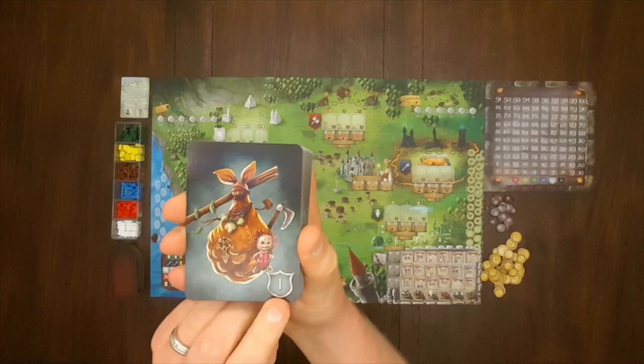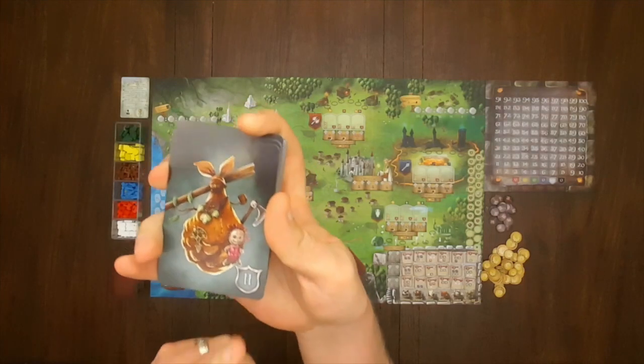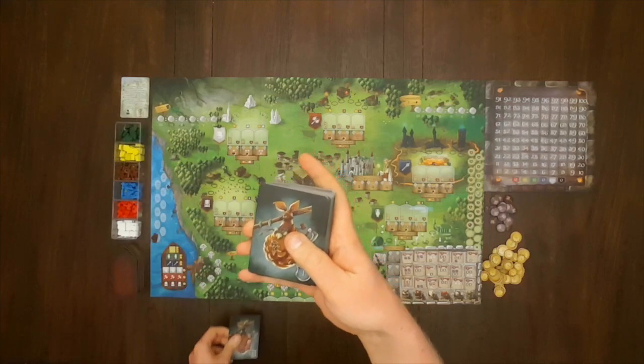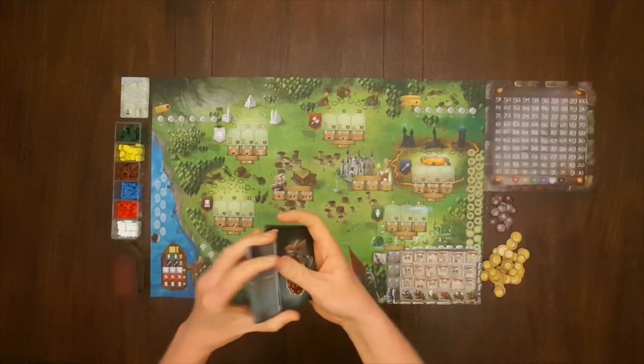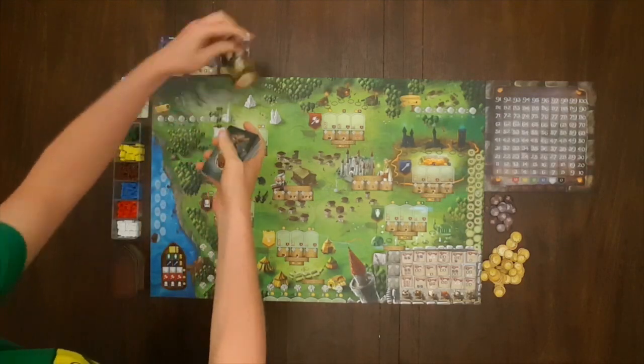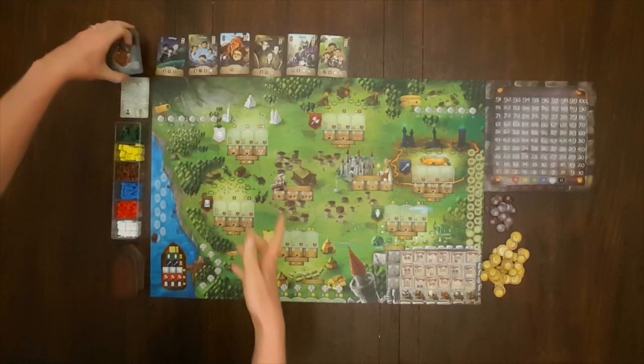Take the settlers cards and separate the ones with the one on the back from the ones with the two on the back. Each player then randomly draws one card from the deck marked with the one on the back. Now shuffle both decks together to form one big deck. Lay six of them face up near the cavern tavern and place the remaining cards face down nearby.